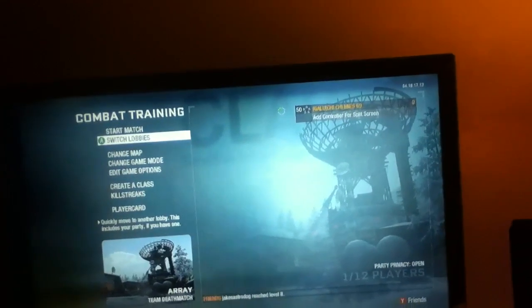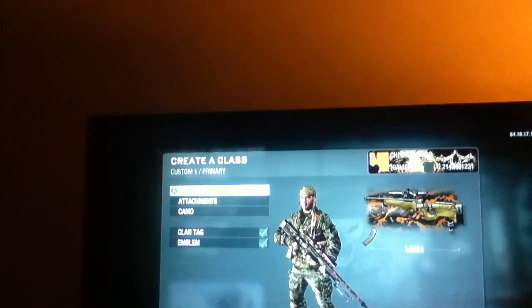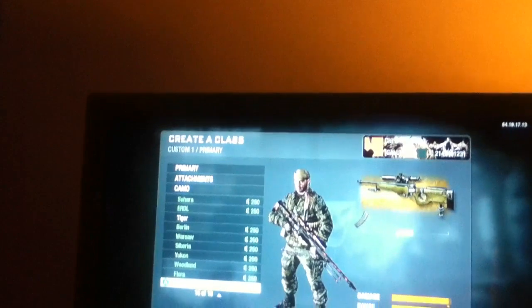I can also do it in combat training. As you can see, he's level 50. He is prestige 16 in combat training, which means he can get gold guns inside combat training.